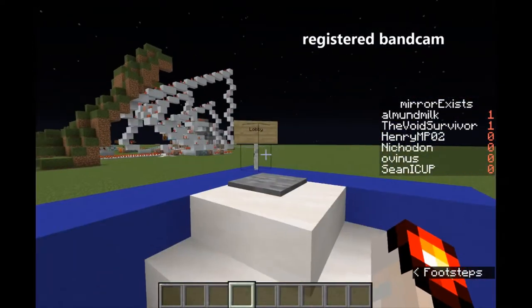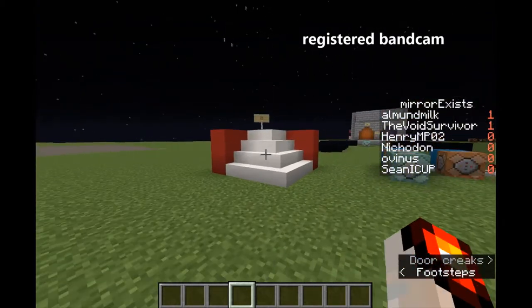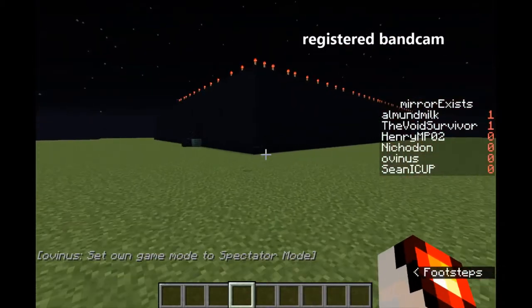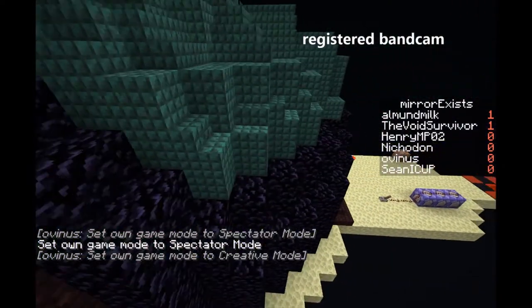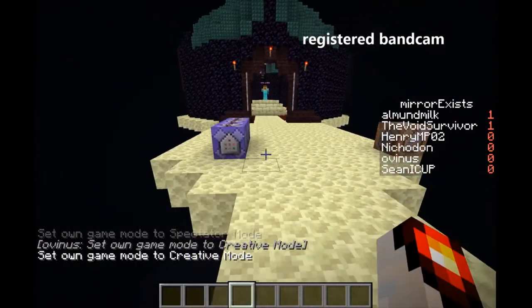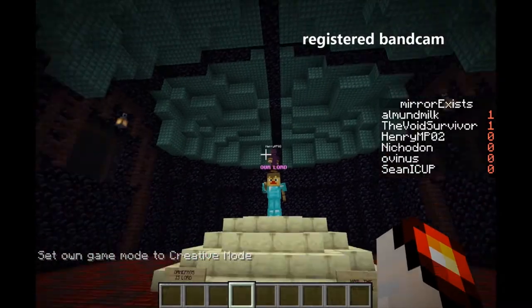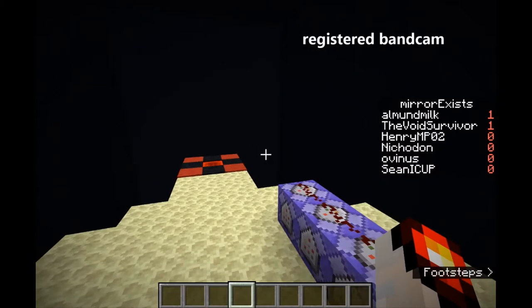Let's take these teleport pads back to the lobby. Right next to the blue one to the parkour, we have a red one to the end, which will be shown at the end of the map. Here you can see that Henry has been working on the final end building. I believe you spawn in here and you can see it's our Lord — GamePro5 is Lord. All hail the almighty. This is the church or temple of GamePro5 that will be shown to the players at the end when they finish everything.